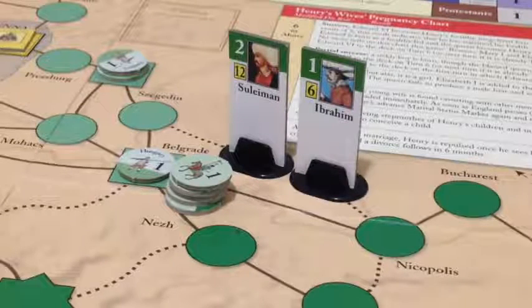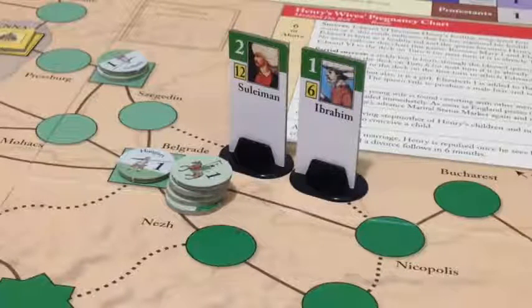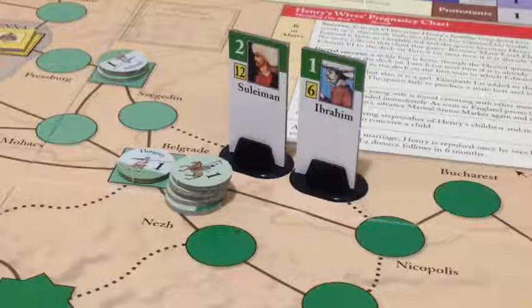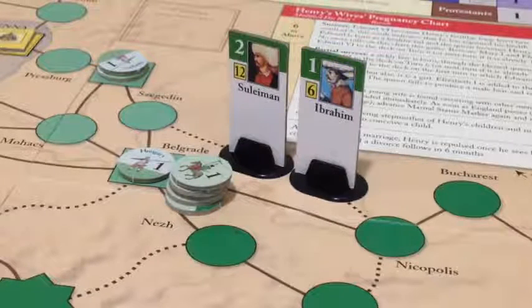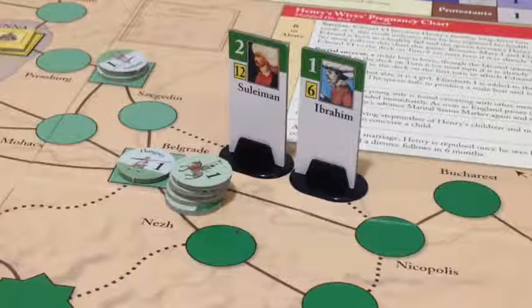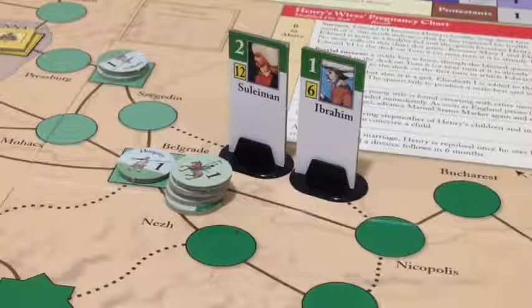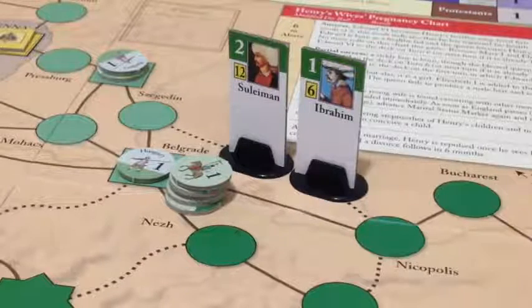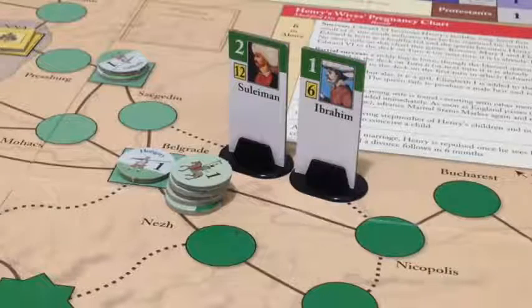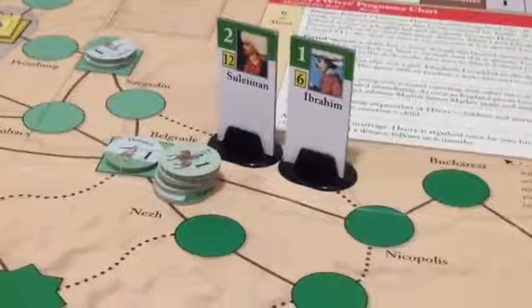The Ottomans now establish a siege. In order to take Belgrade they need to spend another command point assaulting the fortified space. However, a power is not allowed to assault a fortified space on the same impulse that they sieged it. So the Ottomans will have to wait until their next impulse before they try to take Belgrade by rolling dice. The Ottomans spent their first command point moving to Belgrade and sieging.